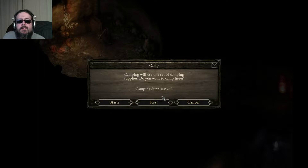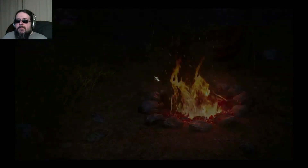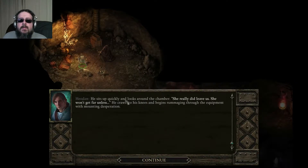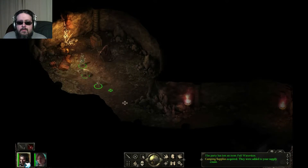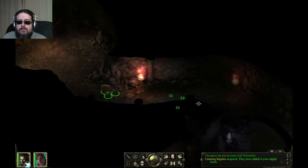Camping will use one set of camping supplies. Do you want to camp here? Sure. After resting, Eoden wakes - his wound has begun to knit together. But Kaliska has left and taken all the water! "What a bitch! She knew that I had to drink water." Still have camping supplies. Going to find her and hunt her down - not planning to let her live if there's a choice.